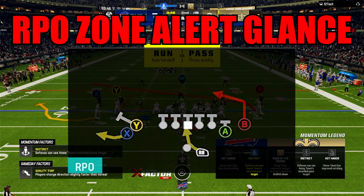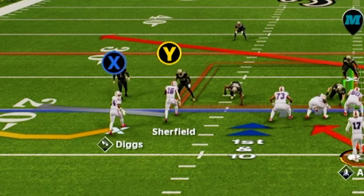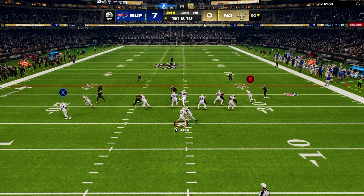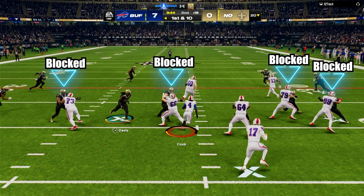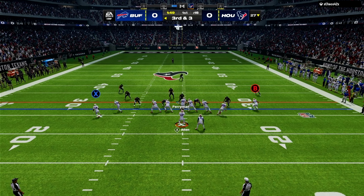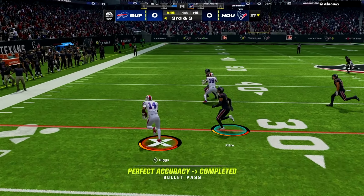The next play is RPO zone alert glance, and this is one of the hardest RPOs to defend in Madden 24. In this play, we will either throw it to the bubble or give it to the running back for an inside run. To dictate if you're going to throw the ball to the bubble or hand the ball off, we have to look at the defenders lined up over the receivers on the bubble side. If they are pressing the receivers, we can predetermine pre-snap to run the ball, because it may be too risky to throw to the bubble when the defenders are that close to the line of scrimmage. One key detail is how well the offensive line is able to block in this play — everyone in the first level is swallowed up, which lets you break free and make people miss in the second and third level for huge gains. If you see that the defenders are off the ball, snap it and check if they are backing up or flat-footed. If they are, throw it to the bubble, read your blocks, and get some easy yards.